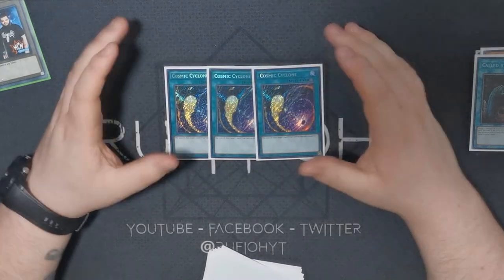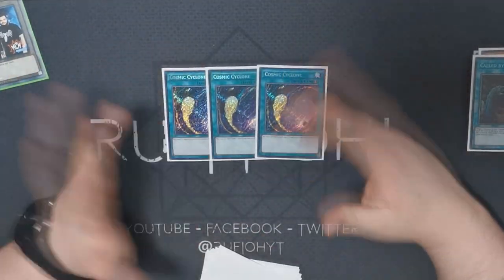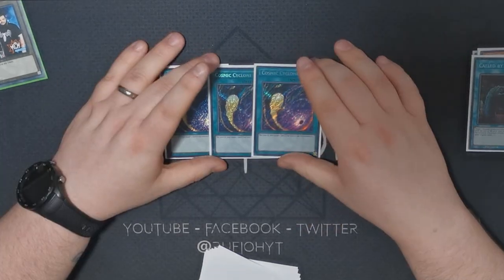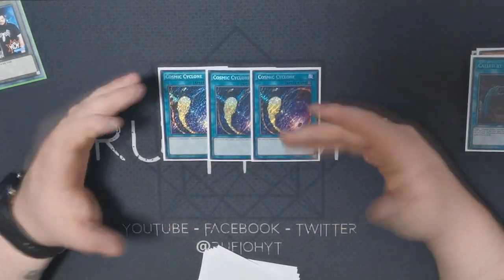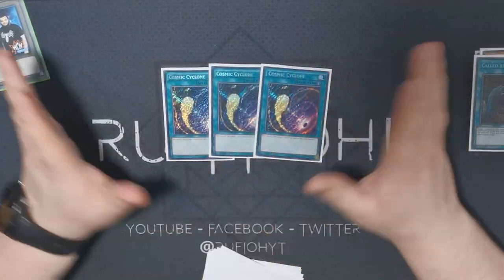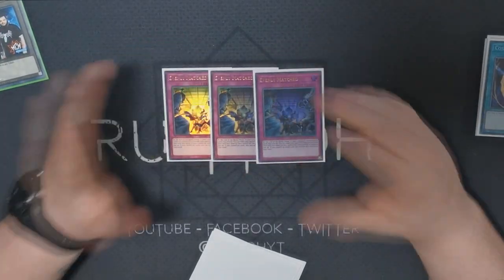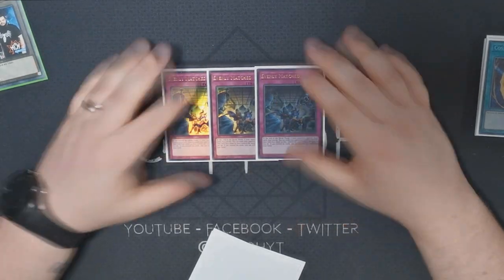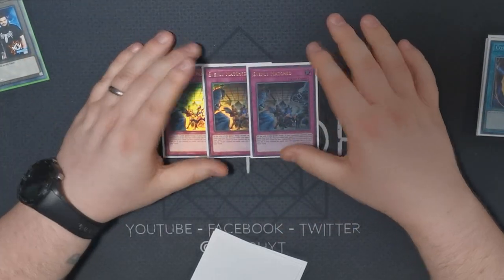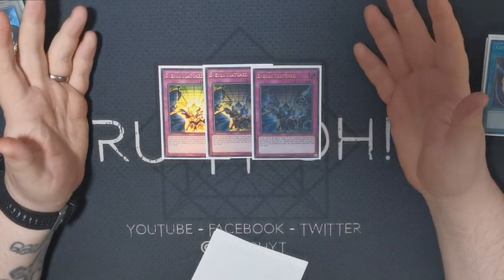We have triple copies of Cosmic Cyclone. One of the big issues in the format is Eldlich — the spells and traps that do so much in the grave as well as on the field are just insane, so being able to banish them out of play completely is really important. Against Salamangreat it can get rid of the field spell amongst other things. Any deck that's back-row heavy benefits from having those cards in the grave, so banishing them completely is the best play. We also have triple copies of Evenly Matched, for much the same reasons as Cosmic Cyclone. Being able to force your opponent to banish all their back rows is wild, and the fact that it goes face down is even better. You can set it going first if you're in a bad position, and going second it gives you another way to break up your opponent's board and kill them the following turn.